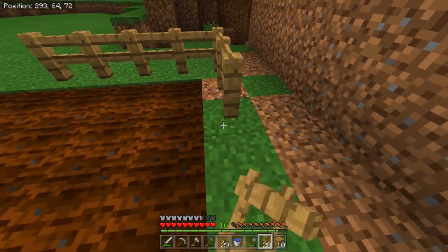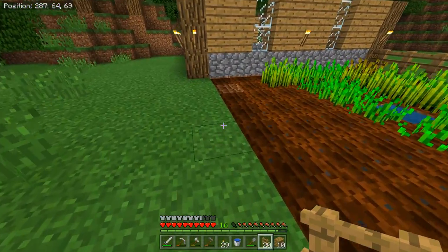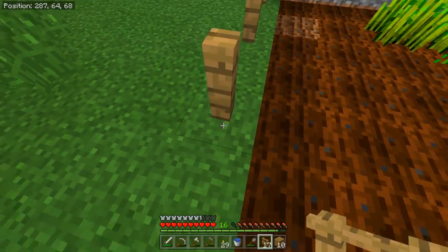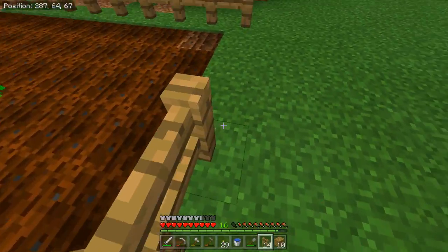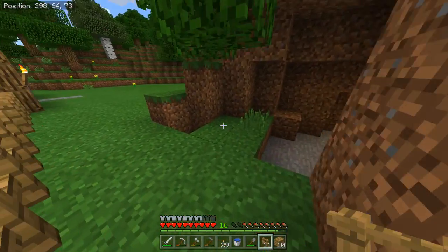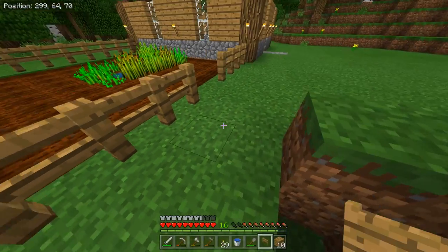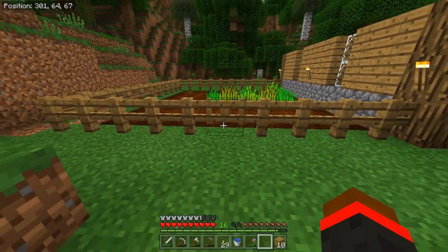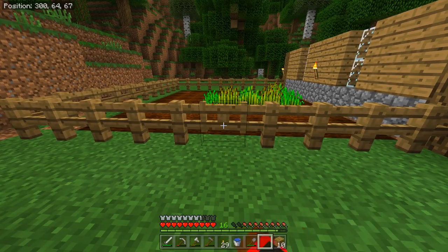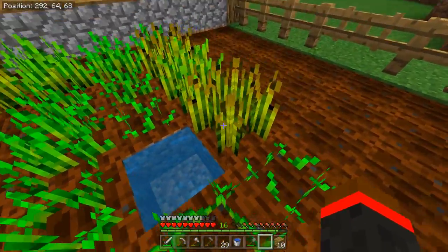Yeah, okay — now we have plenty. I'll go ahead and throw all these fences in here. Then in the spot where I left it open, I'm going to put in a fence gate, which is essentially like a door but it connects to the fences and looks more fitting. It looks pretty cool when we have it there. We can walk inside and close it — that way nothing can follow us inside.